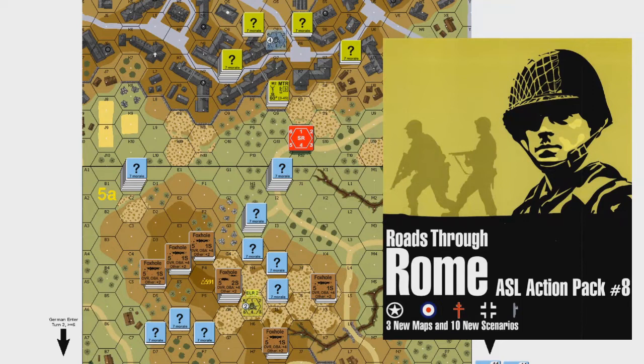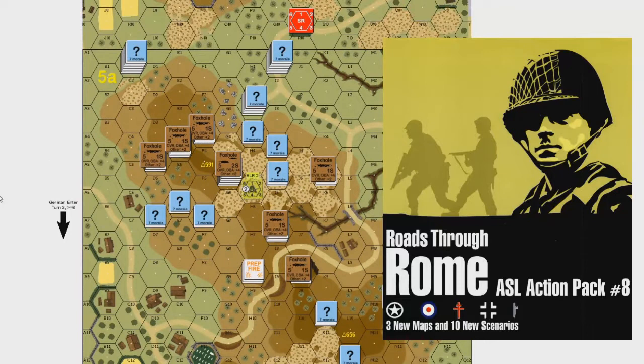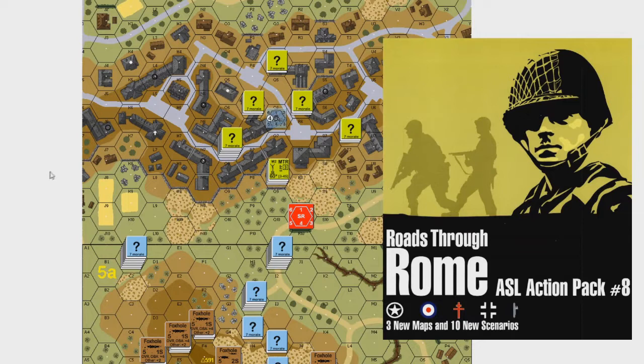Here we are with the log file for the Roads to Rome game, Gabriel's Horn Action Pack number eight. We're going to go through the log file and highlight some key items that should occur rather than going over every single shot and firing sequence, which gets boring. The exact sequence of events isn't quite as clear as it used to be, but you'll get the key main points and key tactical decisions I've made — hopefully more good than bad.